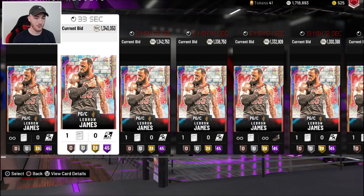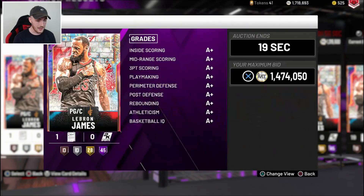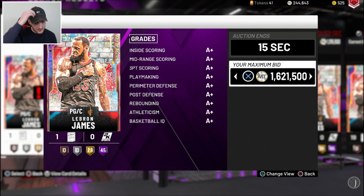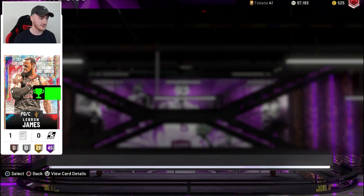I was able to sell my LeBron for 1.6 million. I opened those new EVO packs and pulled Magic Johnson who I sold for about 400K. I then sold my Luka who went for about 350K. So we are now going to place a bid on this LeBron James. The bid isn't high enough — it honestly looks like we're just going to break even. If I can win him for 1.5, that's not really profit because of tax. And I bought LeBron James again.